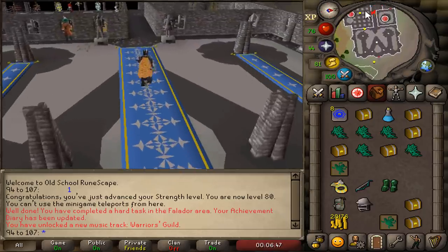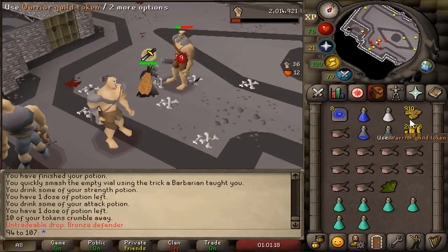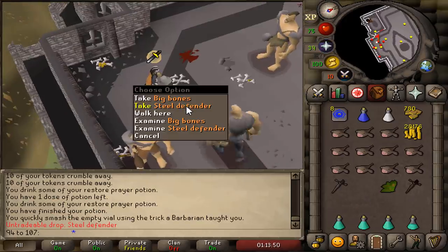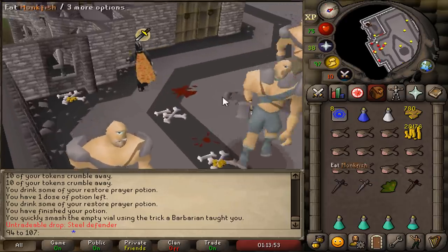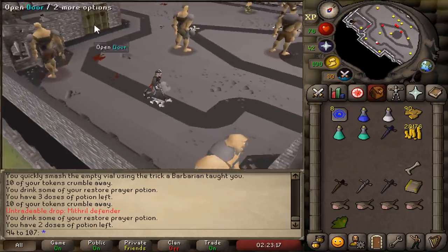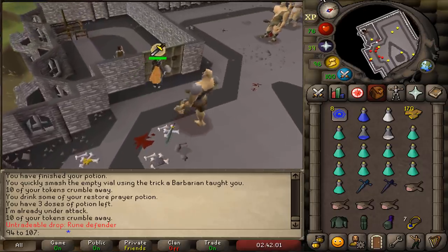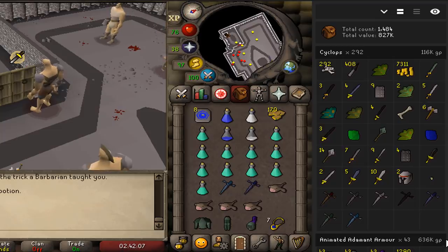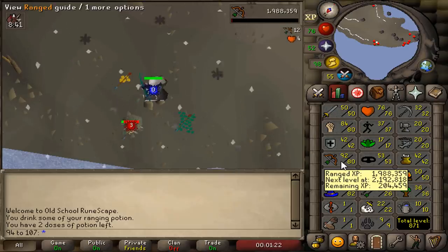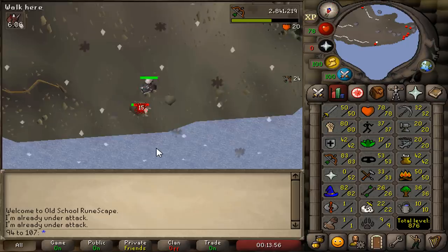That feels so good. Let's get ourselves the rune defender — starting with 1050 warriors tokens. It took 140 tokens for the first defender. 80 tokens later we got an iron defender. 50 tokens later, steel defender. 450 tokens later, adamant defender. And there is the final defender — the rune defender! We killed a total of 292 cyclopes. With that rune defender we're going to end today's episode. In the next episode we are taking this account to the next level once again.